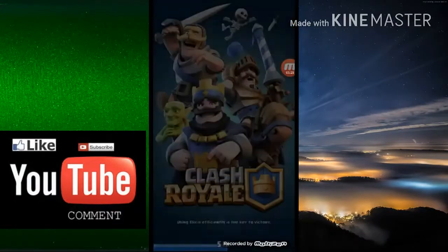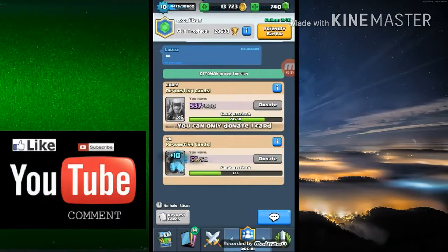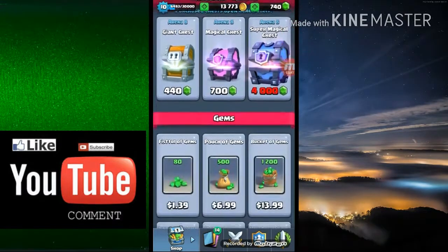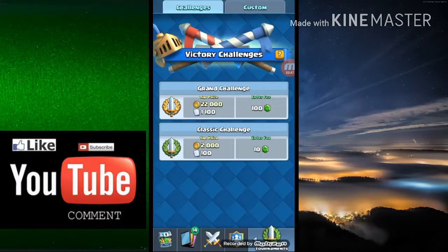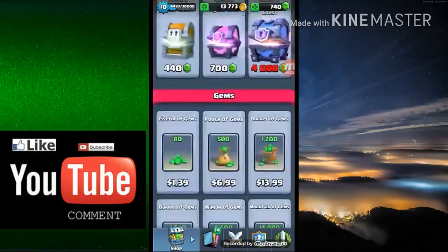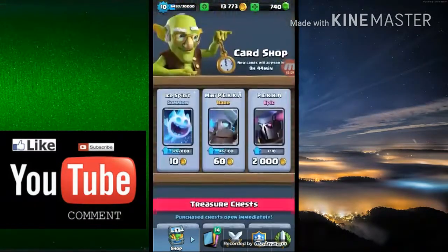I want to explain something to you guys. Legendary chests are 500 gems so save your gems for those. Don't use gems otherwise. If you're ever going to use gems, do challenges — and if you can't even get at least six wins in a challenge, you need to rethink your deck, rethink how you're playing, watch other YouTubers, watch me. I can make a deck for you with what you've got — just DM me on Instagram.